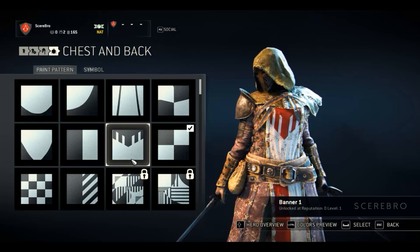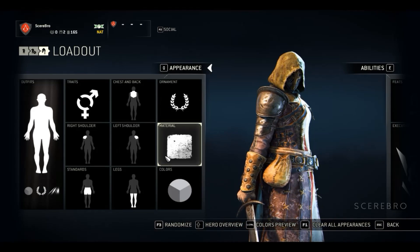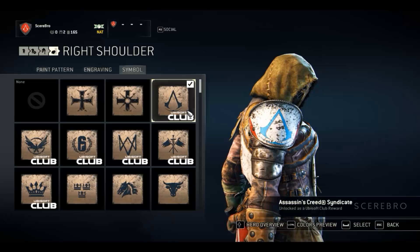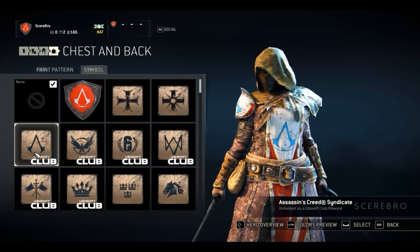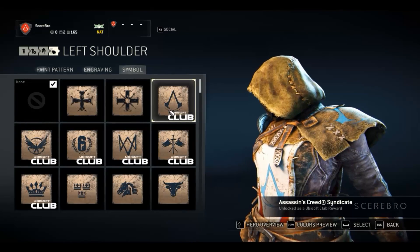From there, go to any armor piece you want to change, then go to symbols. On symbols, you want to pick the Assassin's Creed Syndicate symbol. You can get this by unlocking it from Ubisoft Club, and from there you can pretty much put it anywhere you want.